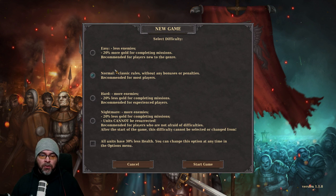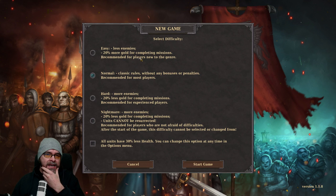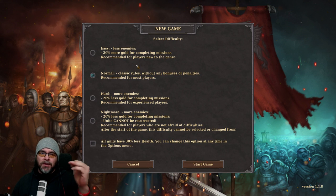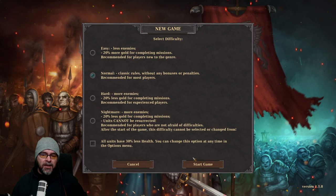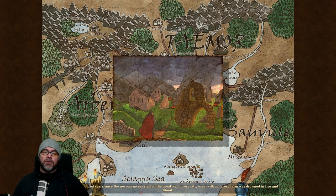We've got difficulty levels — always nice. Easy, normal, hard. I like the fact it tells you what the difficulty levels are. We'll go normal. Units cannot be resurrected, and all units have 30% less health on higher difficulties. You can change this option at any time in the options menu. I'm all right with health, thanks.